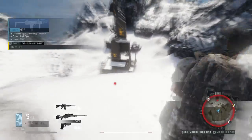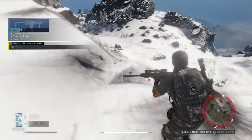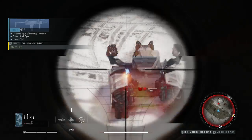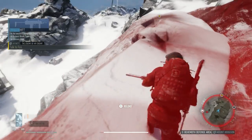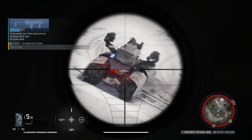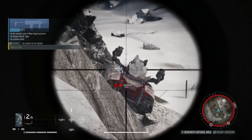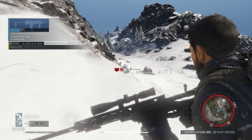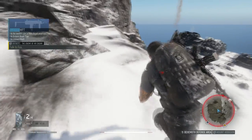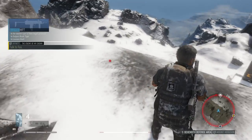Right now I'm just going to try to put straight damage on him. Those weak points really weaken him fast, and his health is a little less than half, so we're almost there. We just have to take our time. Once you break one of those battery packs or weak points, he will stop moving — that's when you can start working on the second panel. I was able to destroy the second one really quickly, so now all the weak points are done and he's almost finished.